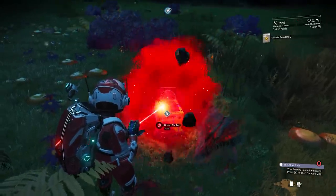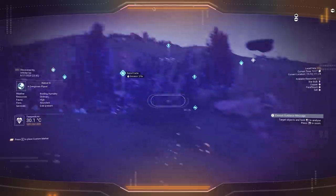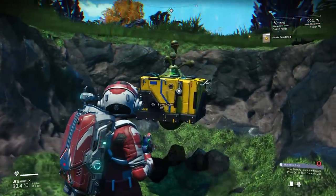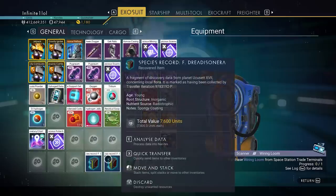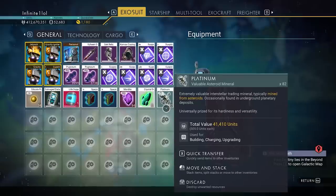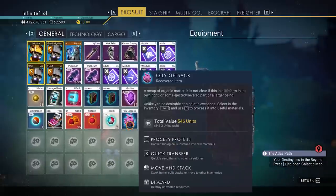Moving on, let's talk about some of the new buried technologies and goodies that were also added in the Origins update. Origins added two new goodies you will find underground that you have to excavate: buried caches and buried minerals. Don't confuse the buried caches with the regular cargo boxes — the icons are similar, but look at their names since that gives them away. Buried caches can give discovery data and damaged units. For discovery data, you can get nanites just by identifying them by pressing E, going up to a few hundred nanites per piece. Damaged units can give more random resources, usually rare and expensive ones like platinum. For buried minerals, you get more common minerals, so I wouldn't waste too much time on these.